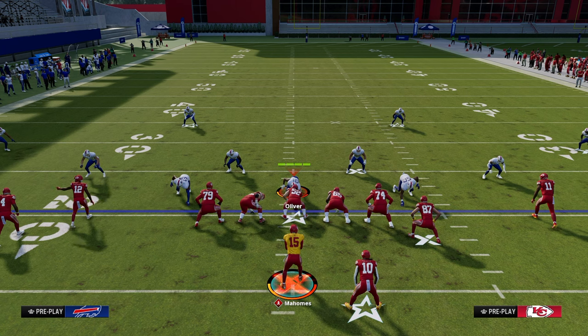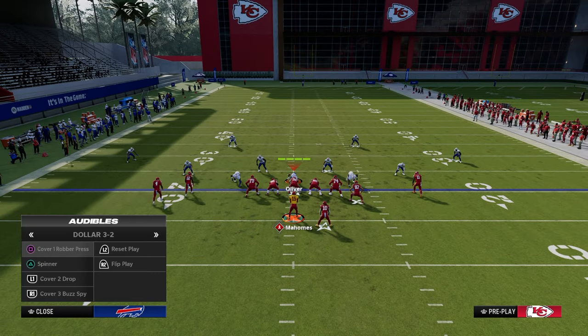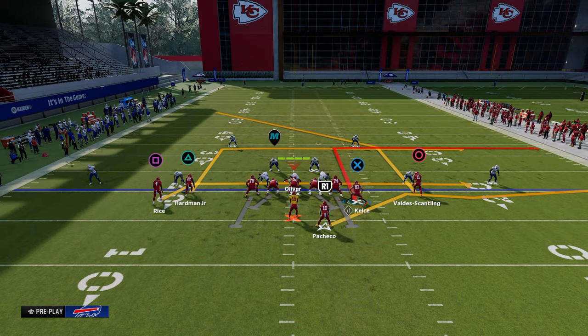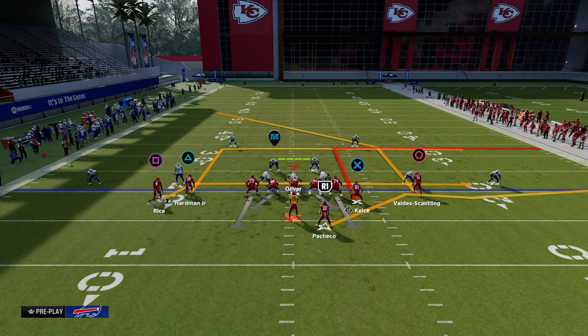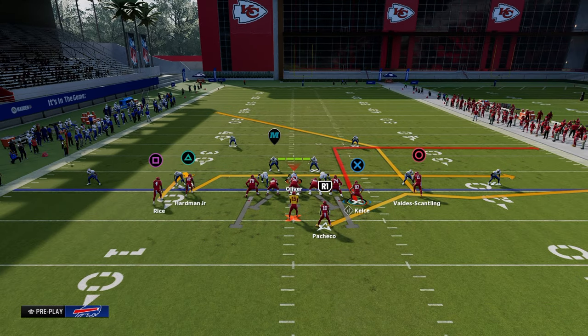For the next setup of flood drive, we're looking at a cover three beater that also does a good job attacking cover four — this is the one-play touchdown formula I really like out of this formation. We have the running back to the wide side of the field. On the left-hand side, we're going to put the outside receiver on a hitch and drag the slot receiver. That's the main combo.